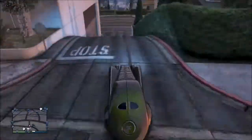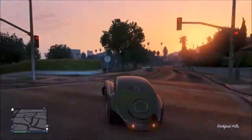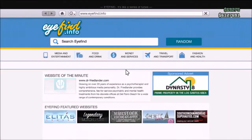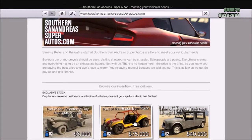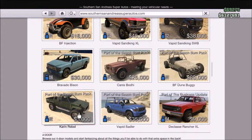Go get in that one and drive it a good distance away. Just go drive it far enough away so you can call in another car. Go pull up your internet on your phone and buy a Karen Rebel. You can replace it with a car or put it in an empty slot, whichever one you have — it doesn't really matter. Just buy it.